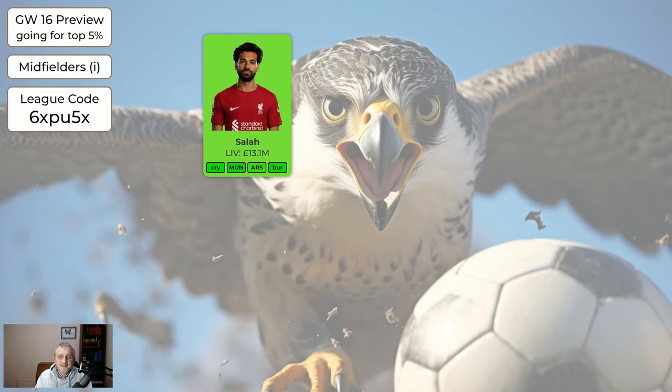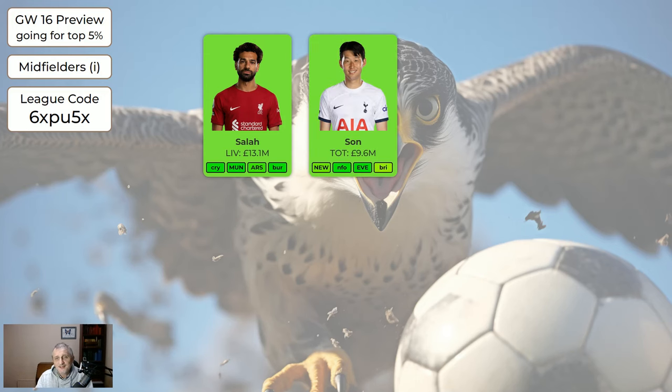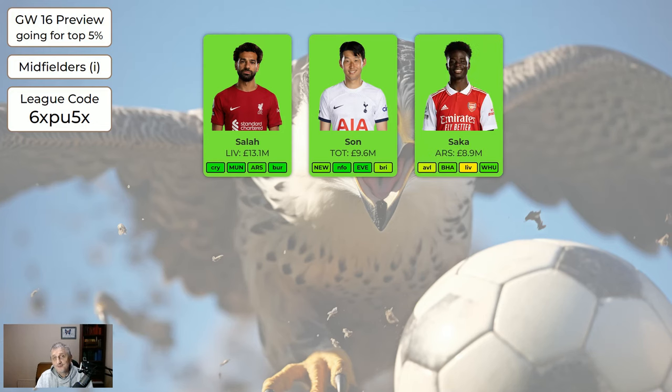Regarding the midfielders, Salah is green and absolutely worth having at the moment. Son is a lot cheaper and we were wondering with Maddison out if Son would still be all right — the answer is yes, Son is very good. He's fine without Maddison. Saka — all three of these are good midfielders. It's going to be very difficult to have Salah, Son and Saka plus Trippier, Trent and Haaland, so you need to decide which ones you want.